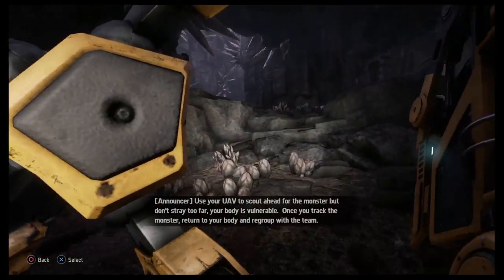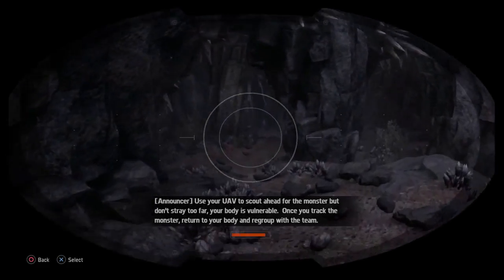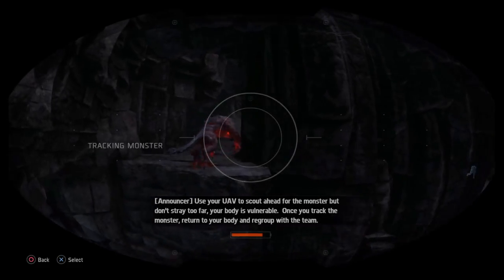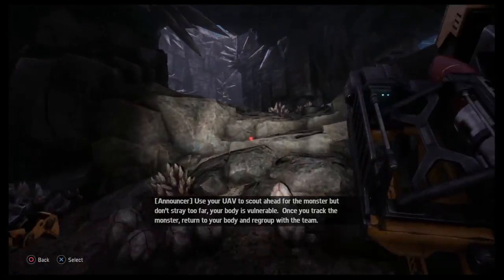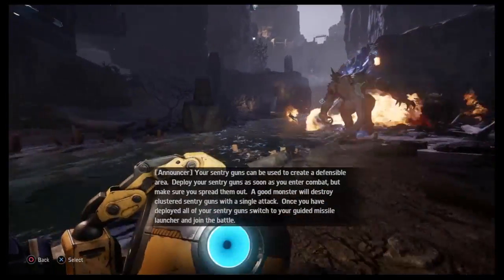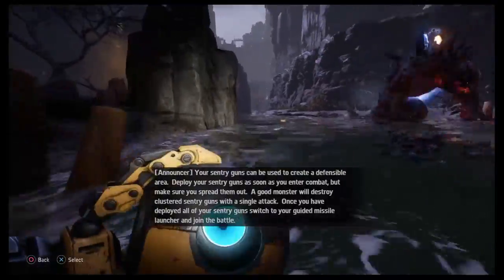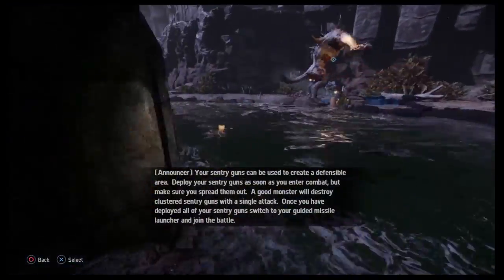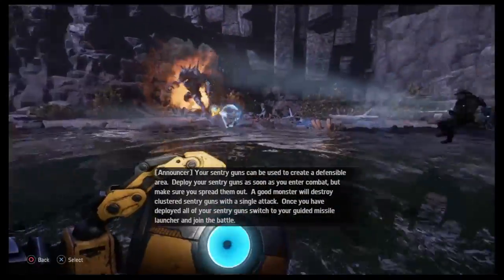Use your UAV to scout ahead for the monster, but don't stray too far — your body is vulnerable. Once you track the monster, return to your body and regroup with the team. Your sentry guns can be used to create a defensible area. Deploy your sentry guns as soon as you enter combat, but make sure you spread them out. A good monster will destroy clustered sentry guns with a single attack.